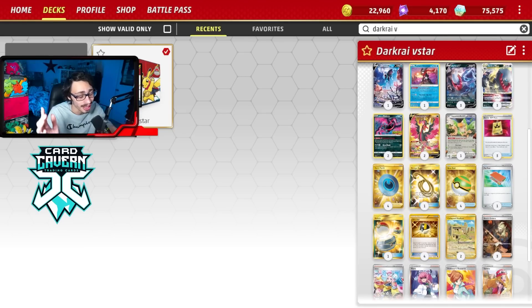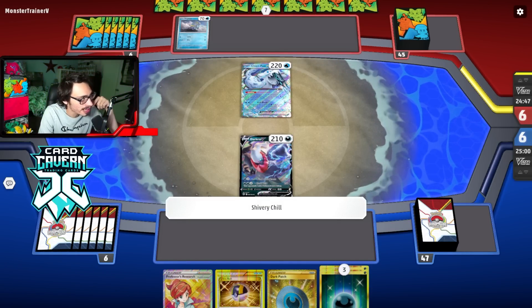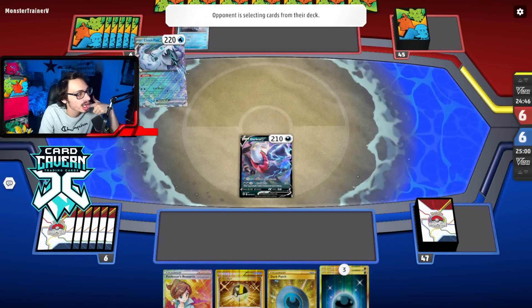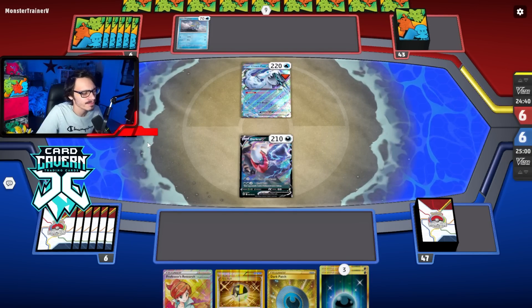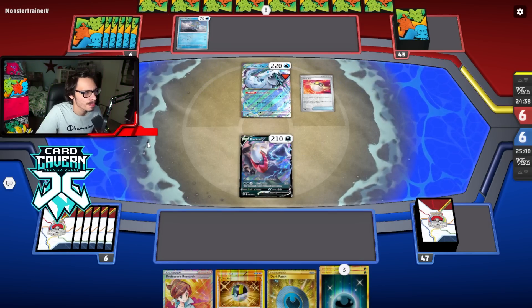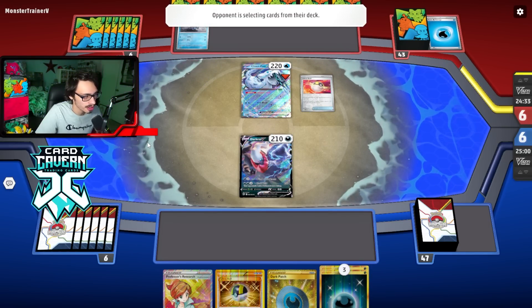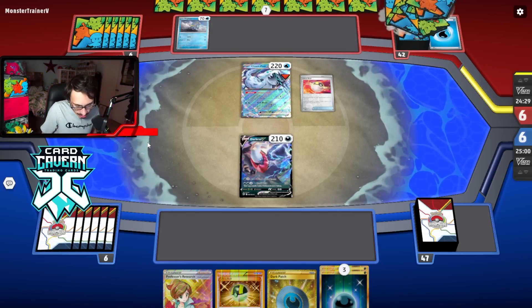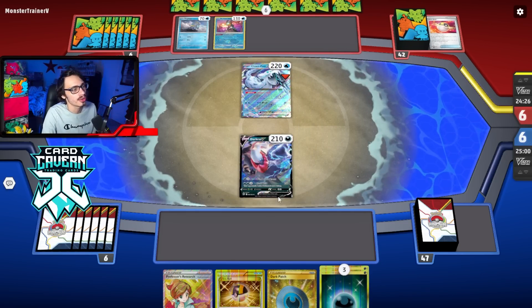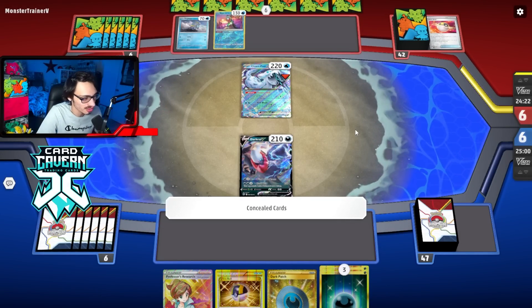That's my Turbo Dark list — let's see it in action with Squawkabilly. I'm playing against Xiempow, which we can beat. The problem with this matchup is we basically have to get the first two-prize knockout, and we are going second, which puts us at an immediate disadvantage. We basically just have to go into Radiant Greninja this turn and hope they don't knock out a Darkrai the following turn. This matchup is a little tough because of that, but it is beatable — you just trade knockout for knockout.